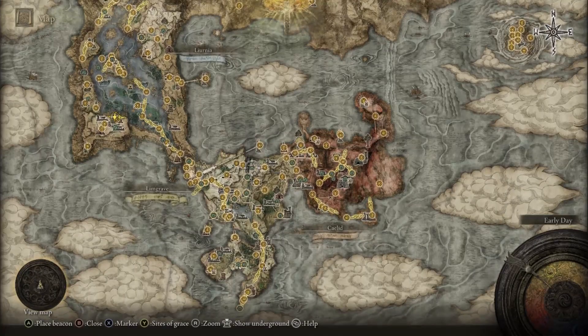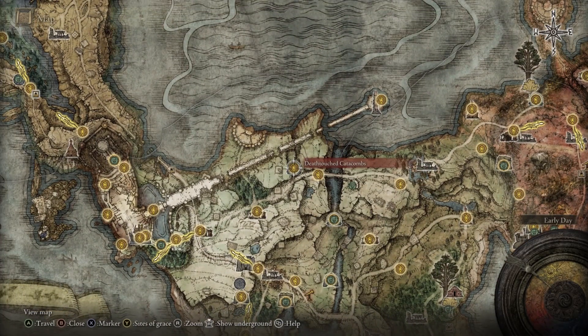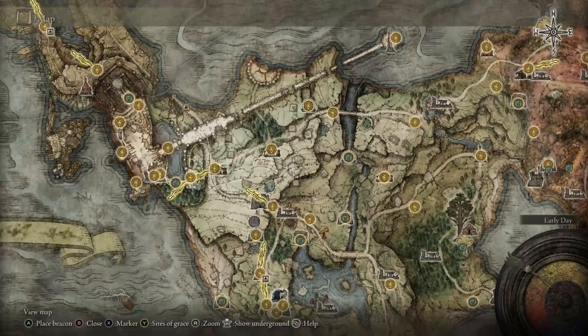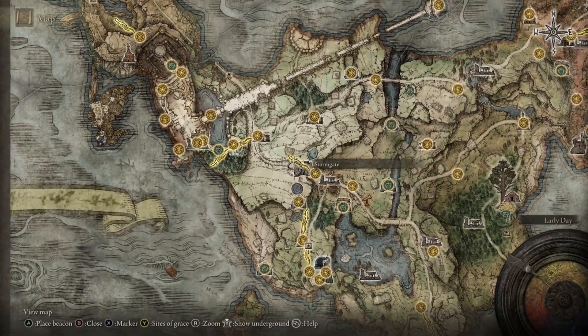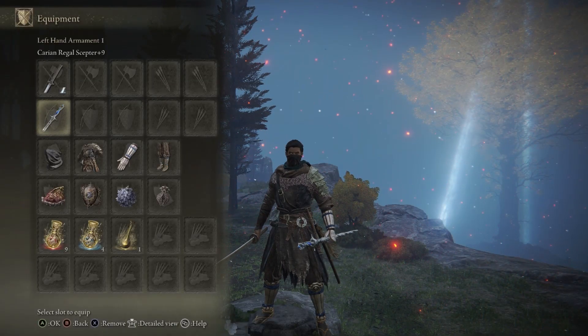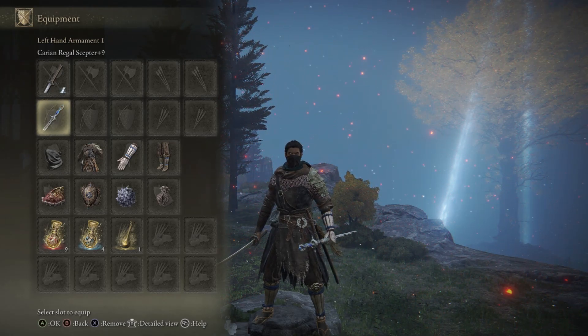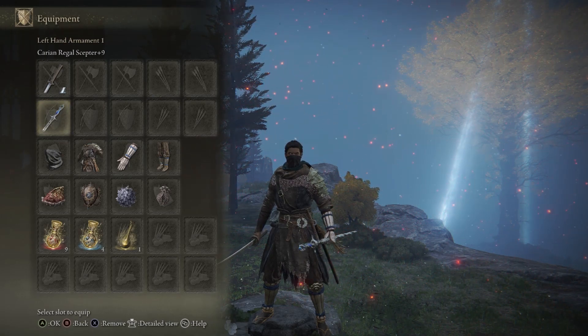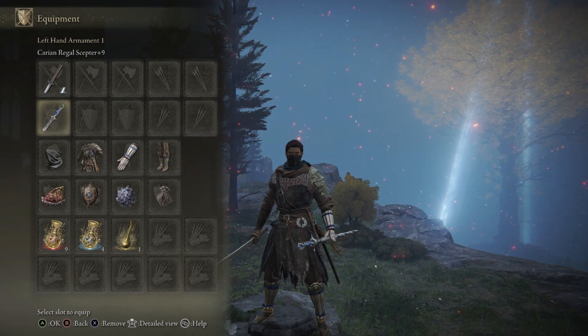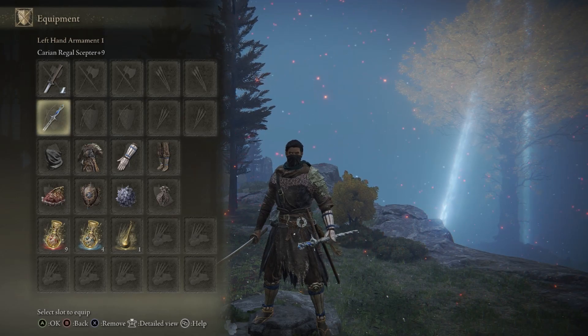The Uchi Katana is located very early on in Limgrave — it's in the Deathtouched Catacombs. You can use the Saint's Bridge site of grace or anywhere around there; it's really close to the starting area. All you need to do is make your way to the Gate Front, take a right, and you'll find the Deathtouched Catacombs. For the Regal Scepter, you get that from defeating Rennala in Raya Lucaria Manor. You have to use her remembrance and spend it to get her staff. If you've already spent her remembrance, you can go to a Walking Mausoleum and duplicate it — even if it's not in your inventory — and still get this staff.